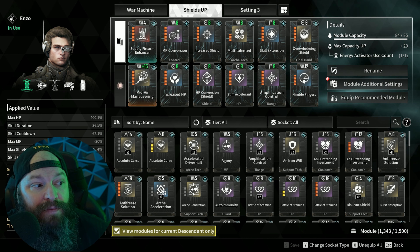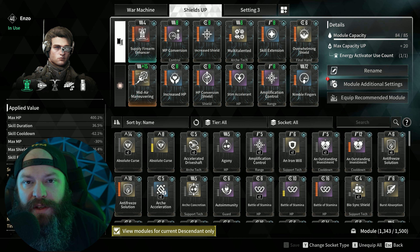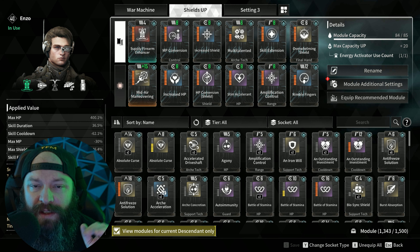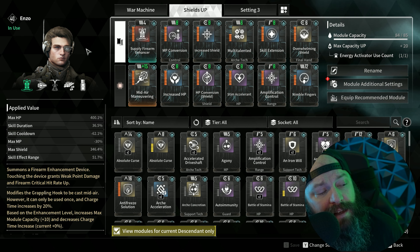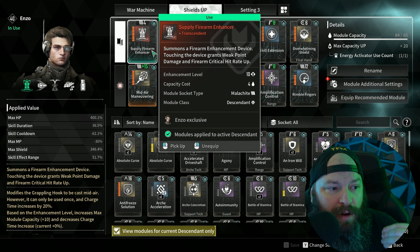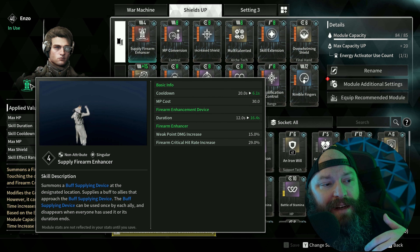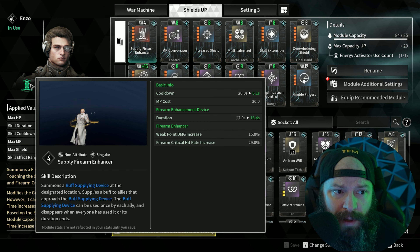With maximum uptime, whenever you need to buff yourself or your teammates you can do that, and whenever you need to heal yourself you can do that as well. Looking at Enzo's abilities: his first ability, when wearing Supply Firearm Enhancer, changes into a device you put on the ground. As soon as you or your allies run over it, you get a buff. These days people are generally smart enough to run through it.